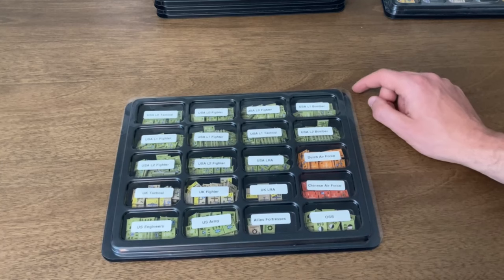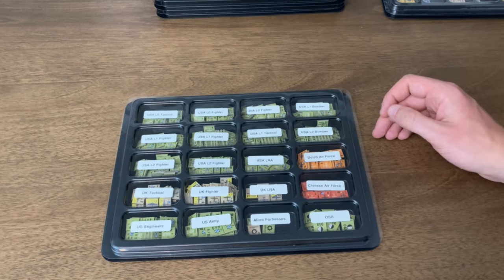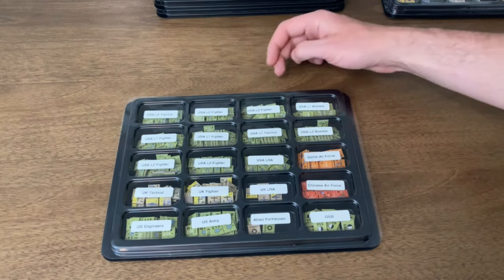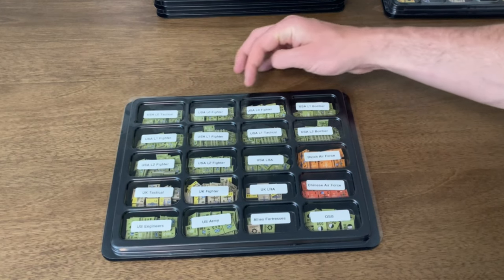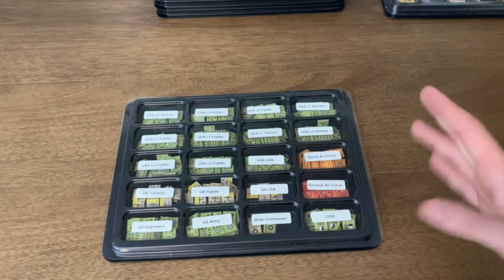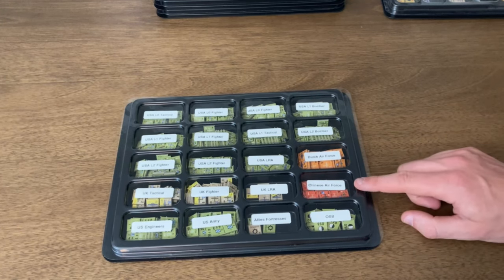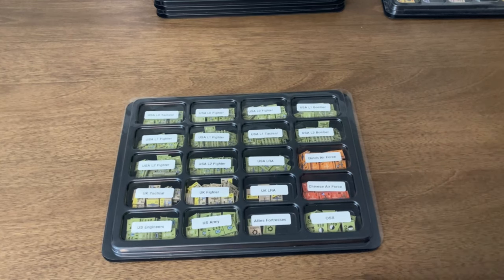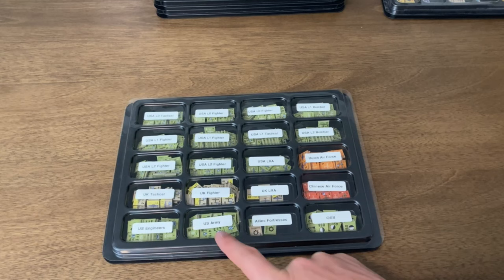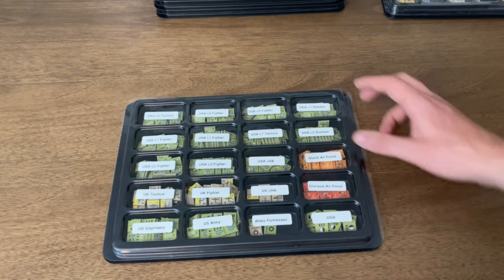The next tray is mostly U.S. Army Air Force — again with the different levels: L0 tactical, L0 fighter, L1 bomber, going up to long-range aircraft. Then sorting the UK forces — which is technically a mixture of Australian, New Zealand, British, etc. — plus the small Chinese air force and Dutch air force. Since there's not a large U.S. land component in the Pacific, all the engineers and U.S. armies essentially fit into these two allied fortresses along with some supply counters.